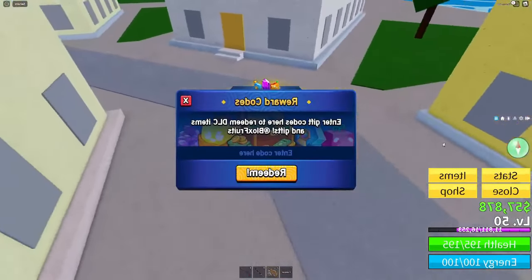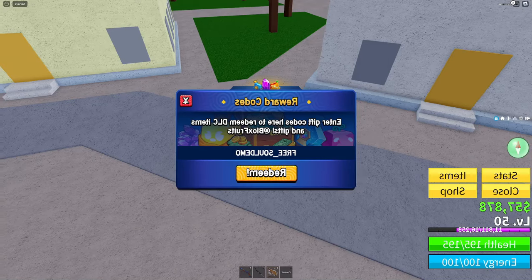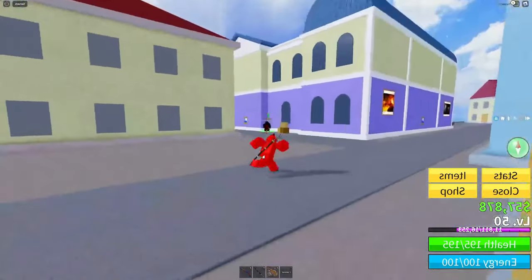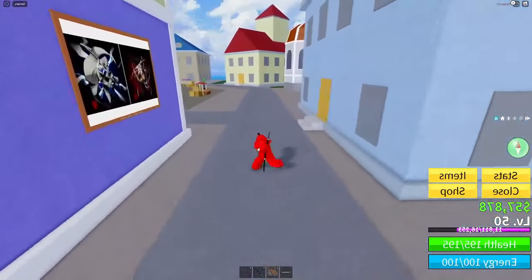To enter this code, click here and then enter it here. The code is: FREE underscore SOUL — but this part's important — spell it with a zero, not the letter O. Zero and capital O look exactly the same, but it's a zero: so it's free_s0ul. That's the thing people mess up on this code, so make sure you've got that right and go ahead and redeem it to receive the soul guitar.